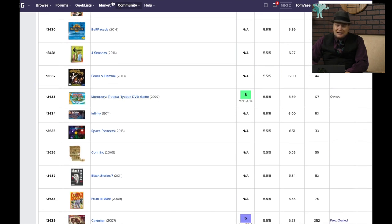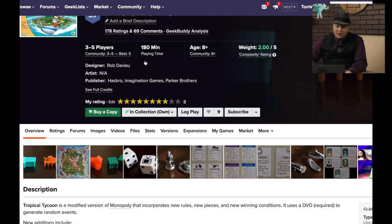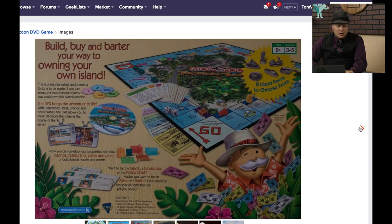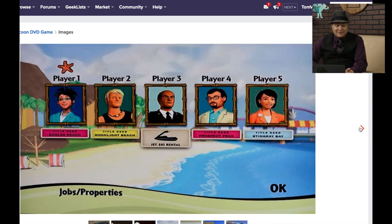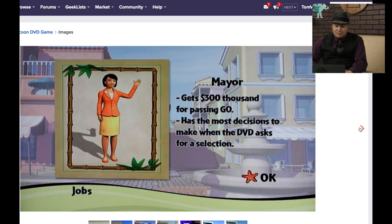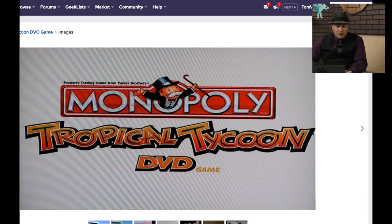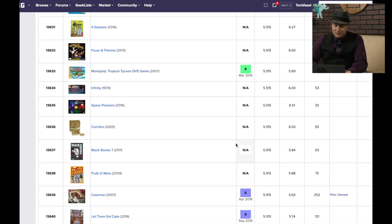Monopoly Tropical Tycoon DVD Game — I say it's ranked so low, but it is actually the best version of Monopoly that exists. It's really well done. It looks like typical Monopoly and even plays like it in many ways, but it has a time limit, victory points, player special abilities, multiple buildings you can put down — a casino or a park — and random events over the course of the game. The DVD part hasn't aged well, but I really like this one a lot. That's one of the highest ratings for a 10,000 game we've found in a while.